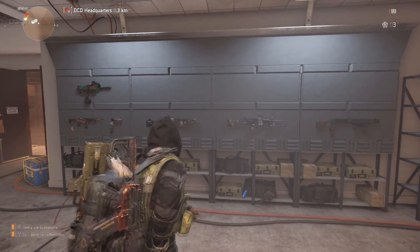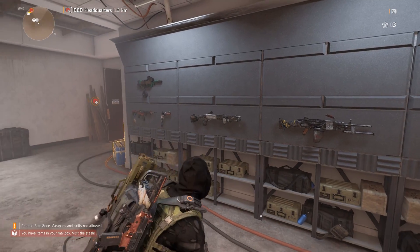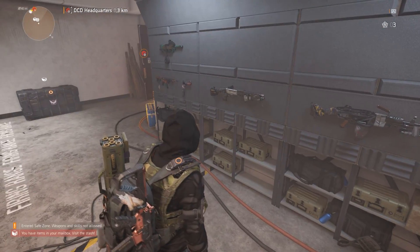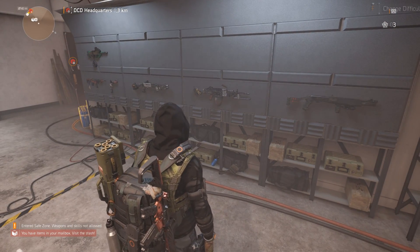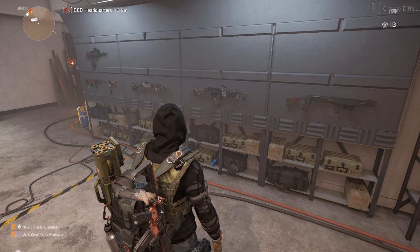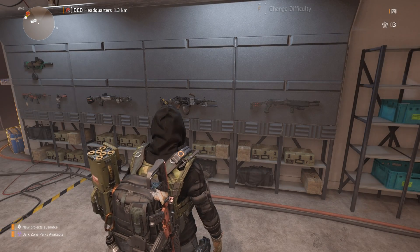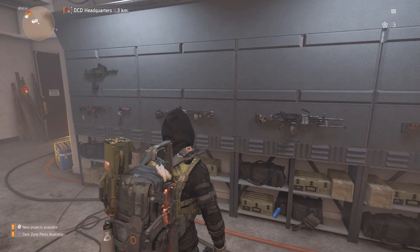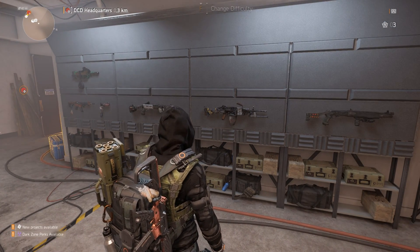Some other exotics I got: the Merciless — it's not on this character. A buddy of mine dropped it for me; we were playing missions to farm the Merciless and it dropped for him and he said I could have it. My Pestilence — I went into the Dark Zone, ran around, farmed the landmarks, and finally got it from a supply drop boss. My Liberty and my Chatterbox — a friend of mine at the onset of the game said 'let's go farm these parts,' so we got all the parts, built them, and went that way.